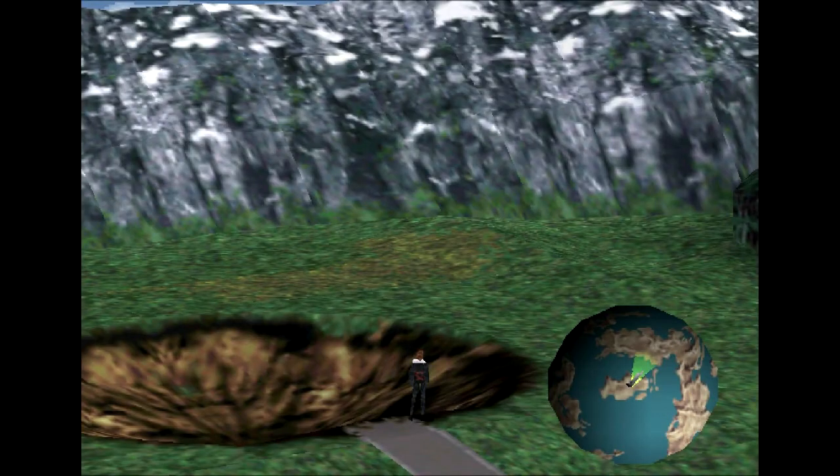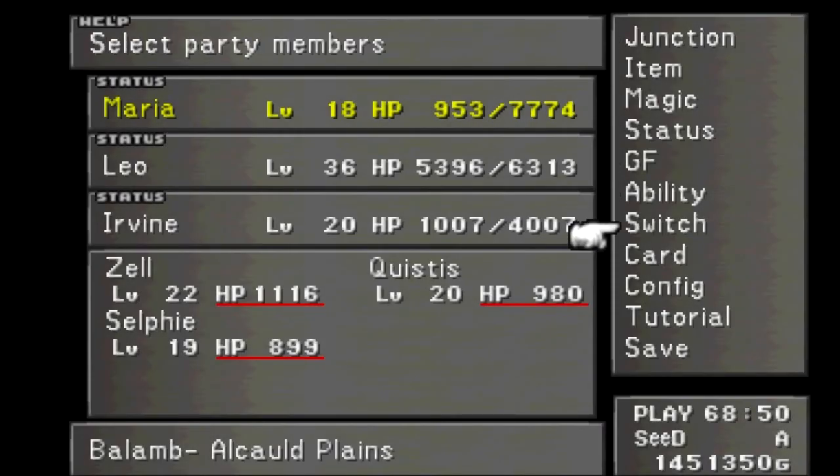If you kill him, you get a little bit of EXP and AP, and I believe an Accelerator is what you get. Don't kill him though, because whatever you get for killing him can easily be gotten other ways. The Pupu Card, though — this is the only way you can get it.